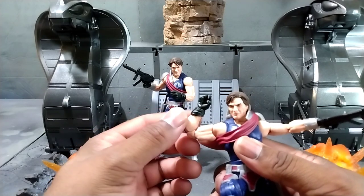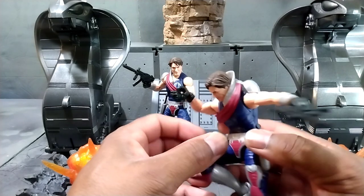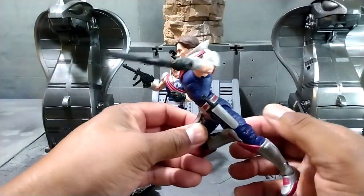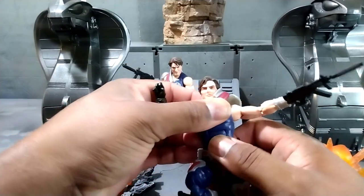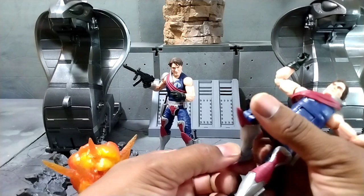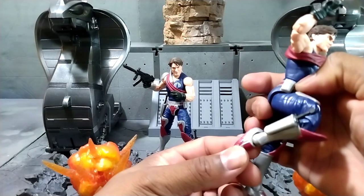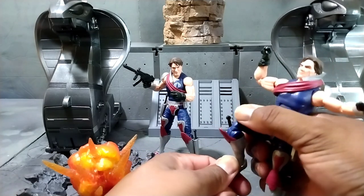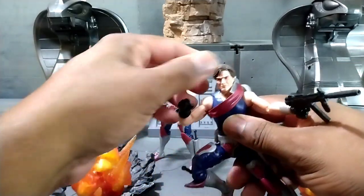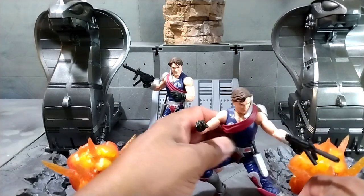With the double-jointed elbow, not as much as the Stalker went in, but can bend fairly well — you know, get some graceful movements. Got a ratchet up in there too, something different. 360 at the calf. Got the ankle, got the pivot. You can get these guys in probably some cool poses. As you can see, I had these guys double-teaming the shit out of Duke.